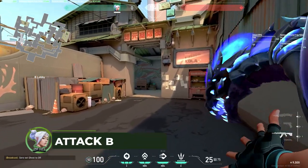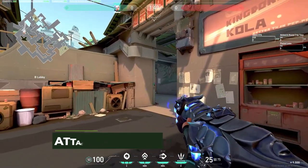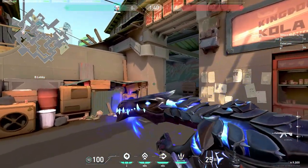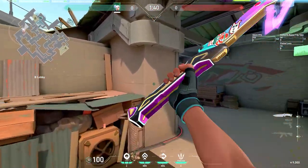Moving on to B, there's going to be a barrier over here. You always want to jiggle it and take a few shots. You don't want to just stand in the open holding like this because you could get peeked. If you jiggle a few shots in there, you can get a free kill without really exposing yourself.